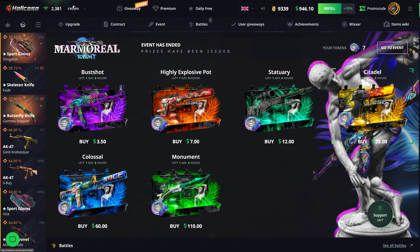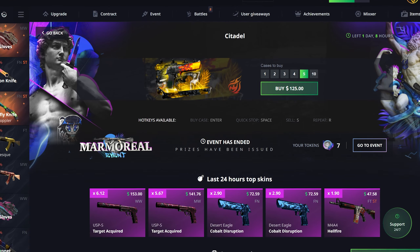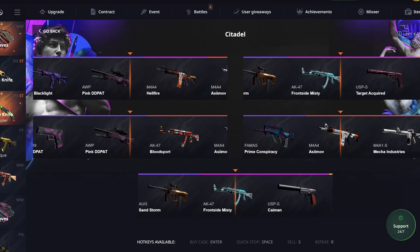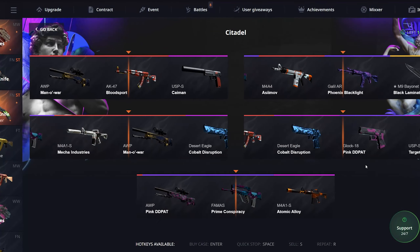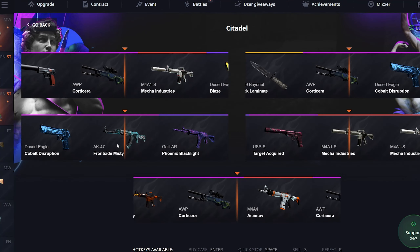Let's move on to the citadel case. I'll do five of them as well — 125 here. Maybe get a knife this time or something good. No knife and nothing really good.